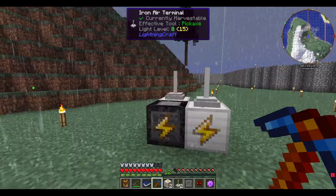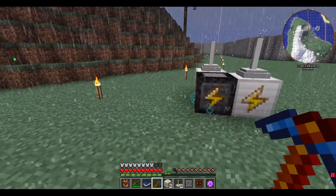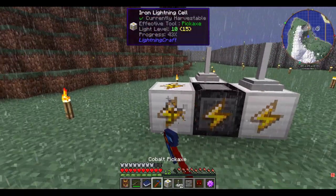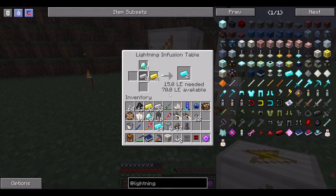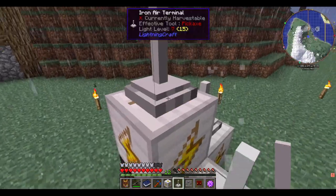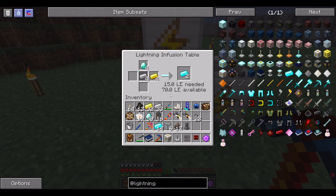I figured out how to get this to work. Right now I'm making more electricium. I was having trouble with the infusion table not having any power. I think if you place too many of the lightning cells adjacent to it, it will just say it has no power. But that's fine — I got another mod working. I think I'll make a hoe with it.